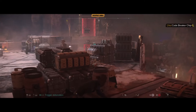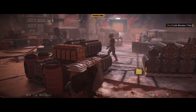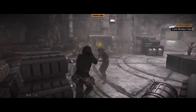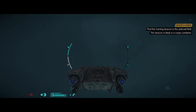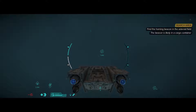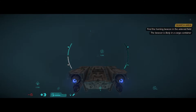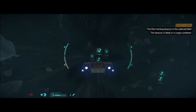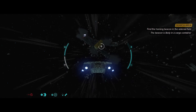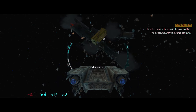Getting around is another thing Massive Entertainment gets right. Your speeder can be called at almost every point in the larger maps and you can cover plenty of land in a short time. The Trailblazer, Kay's signature and stolen ship, is easy to control when in space and off-world — gunning down TIE fighters, scavenging wreckages and scanning for important parts. But the best part of piloting the ship is traversing hyperspace. Every way to travel in Star Wars Outlaws is seamless and you never get bored of exploring the far reaches of the galaxy.